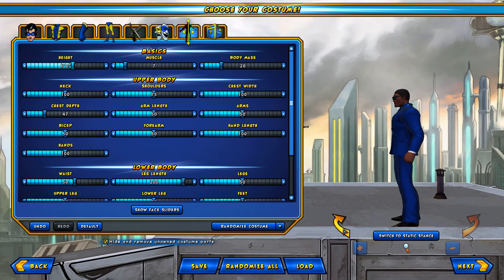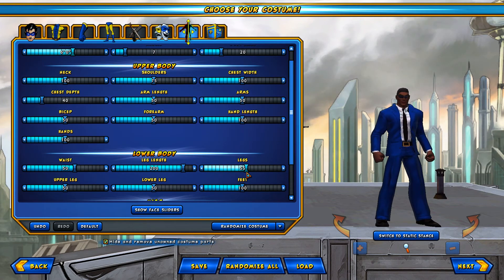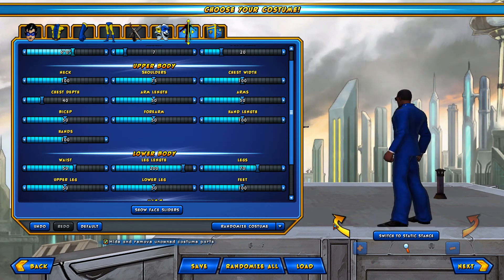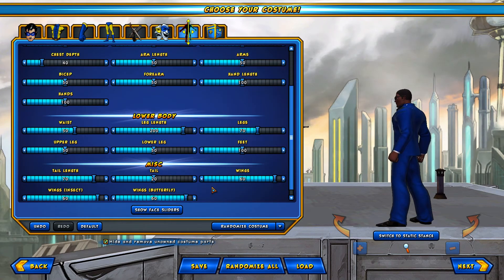That looks a little better. Now those legs could be a little thicker, so we can kick this up a little bit. Don't make his legs too big. Let's take out those calves — lower leg — let's thin that up a little bit. Right there, about 20. Alright, that looks a little better.